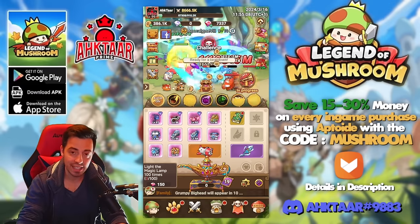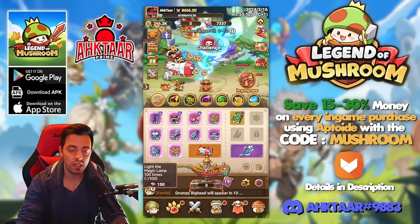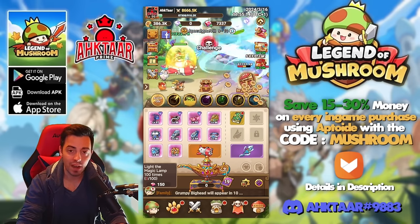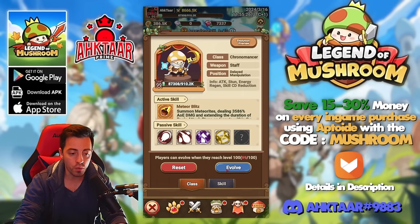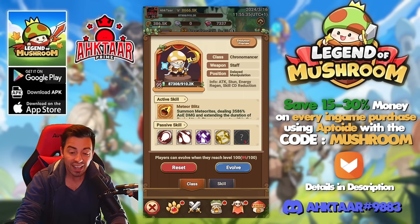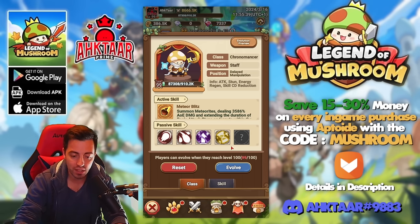Something else about the classes — a lot of you want to know what is the best class to use in the game. For now it doesn't matter because you don't have a high level on your account. If you reach level 100 you are gonna evolve into a kind of human and unlock the last skill for your avatar. It's then gonna matter a bit because it does matter to have all the skills on your class.